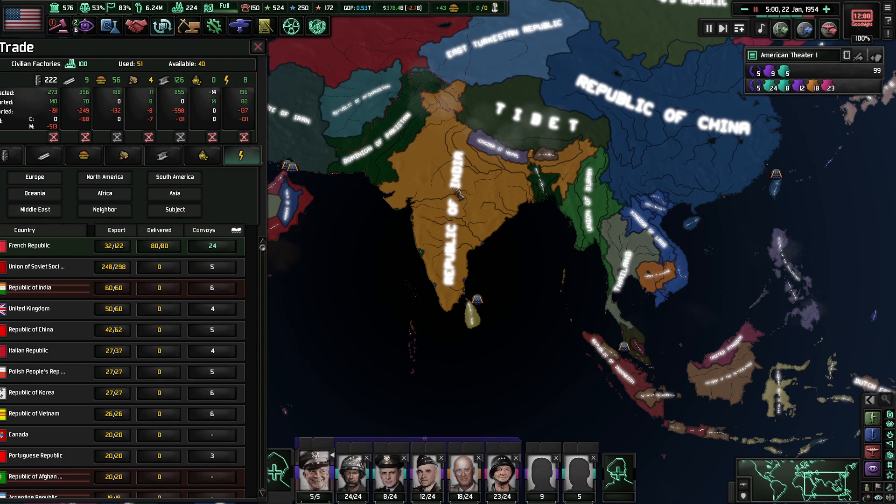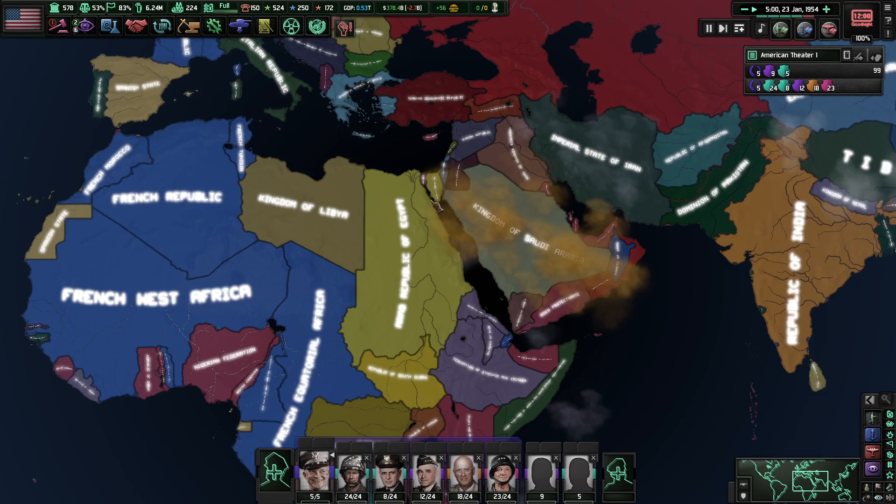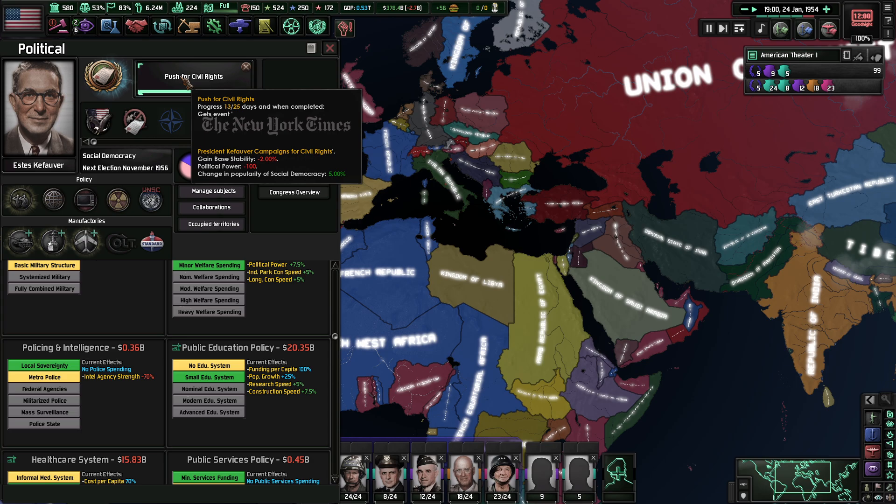That means you are now a puppet state of China. It looks like they've claimed these islands over here. We got the Republic of South Sudan and the Arab Republic of Egypt — they annexed the north. Egypt's looking pretty powerful right now.